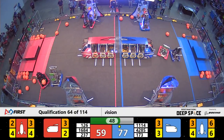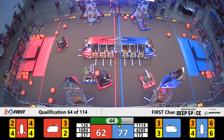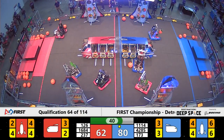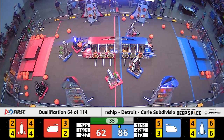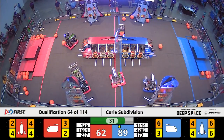50 seconds left in this match. 237 lining up — they've got two levels of the rocket done for the Red Alliance. 40 seconds left. The Chimeras are also working on a rocket for Red; they have a piece of cargo and are going to try to place it into the rocket, even up against defense from Camo Bots.